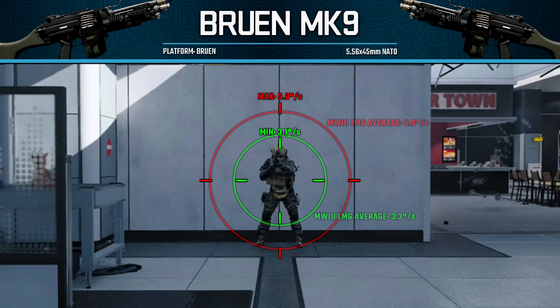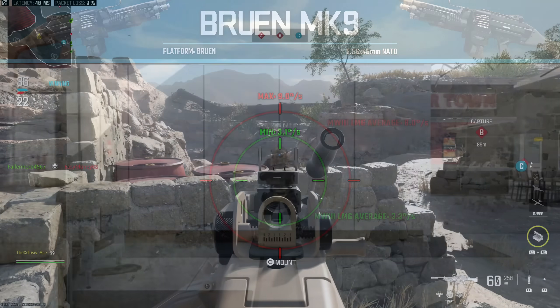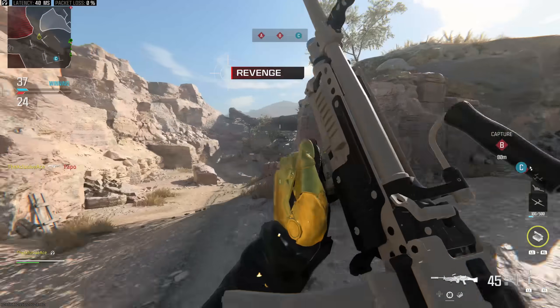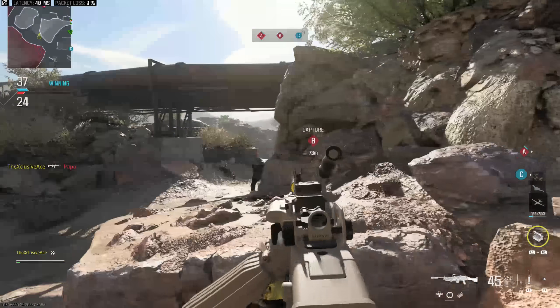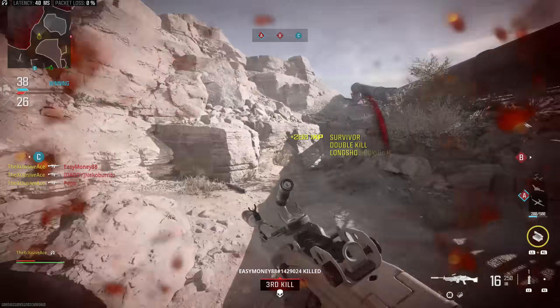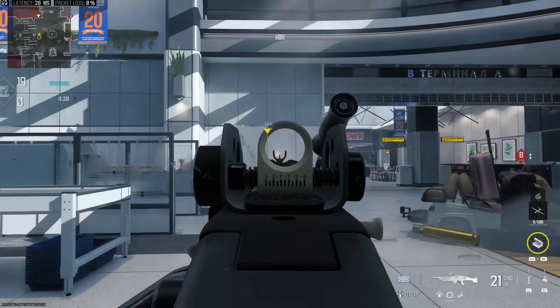However, our maximum hipfire spread when we start firing the gun or if we're moving while shooting is nine degrees per second, which is the worst in the LMG category — and that's really saying something since LMGs in general are pretty bad in this area. I definitely wouldn't recommend hipfiring with this gun unless you're practically touching the enemy player.